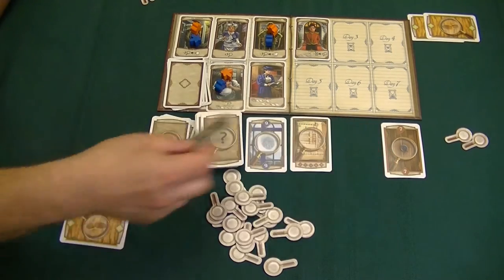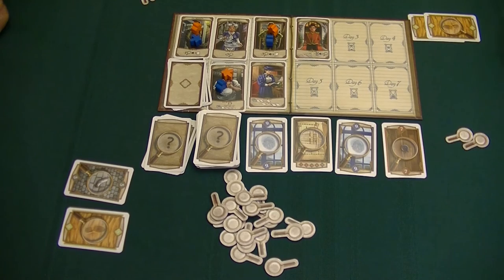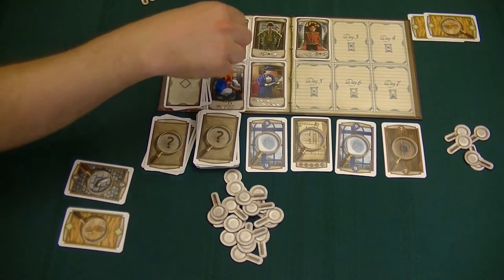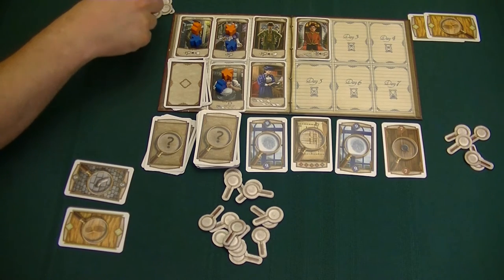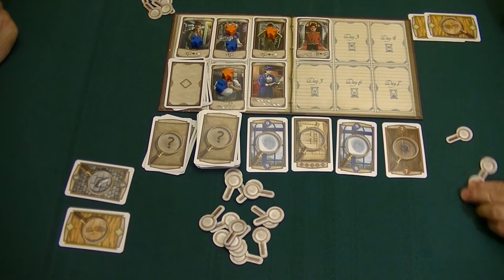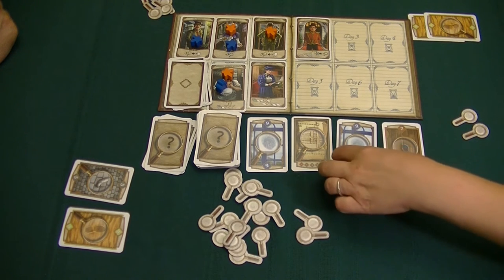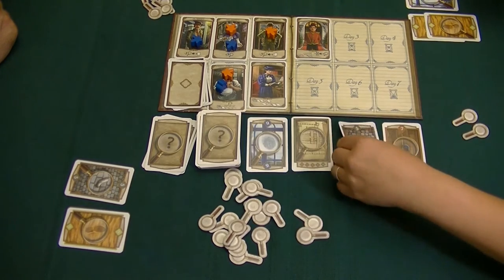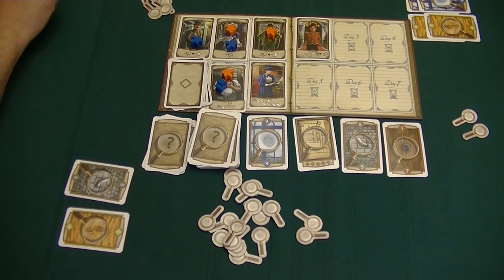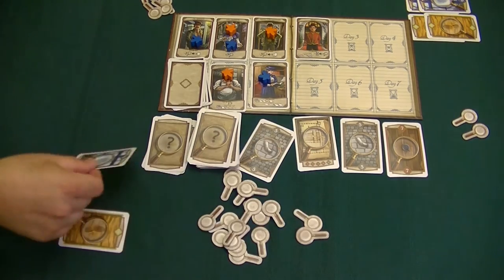I grab three more investigation markers — one, two, three — then pay three to take another card. Then I'll come over to Violet Hunter and exchange my five-value card with this nine-value card in the lineup.